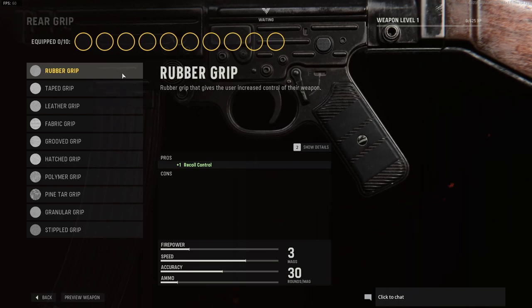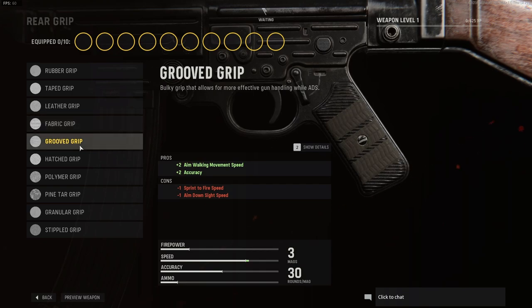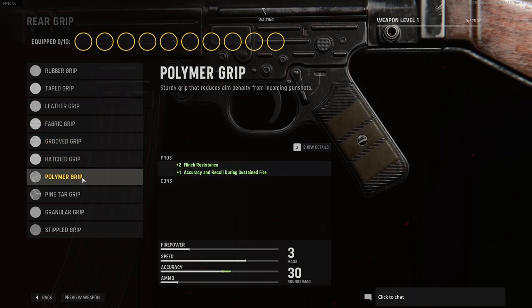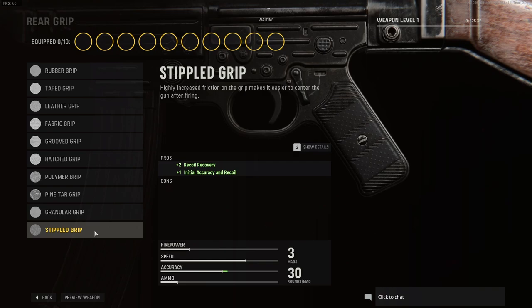For rear grips, we have a shitload of grips — no idea why they have so many, but yeah. Rubber grip, taped grip, leather grip, fabric grip, the grooved grip, the hatched grip, the polymer grip, the pine tar grip, the granular grip, and the stippled grip.